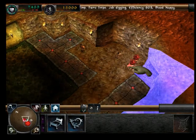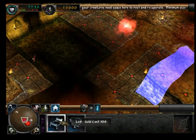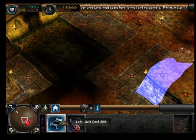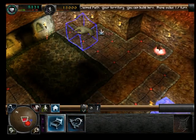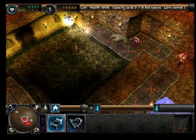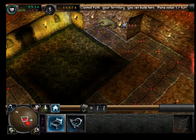Your lair is not large enough to draw sufficient creatures through the portal. I know that. Fifteen tiles or more is what's required. Build more. Your lair is built. Now right-click to cancel building mode.